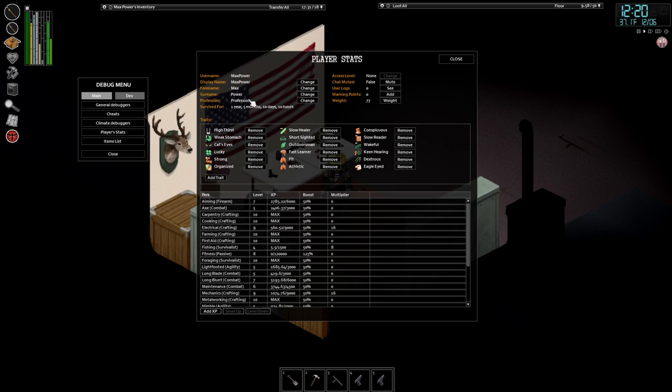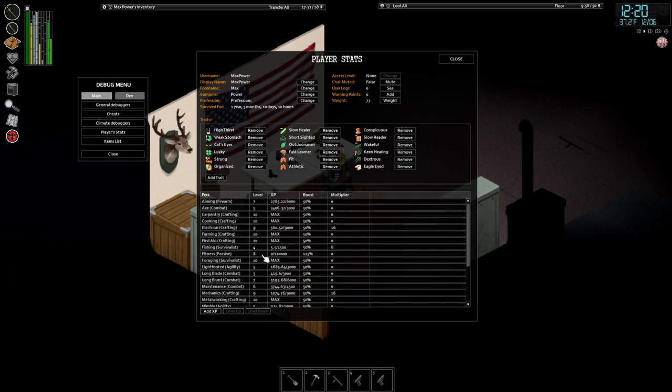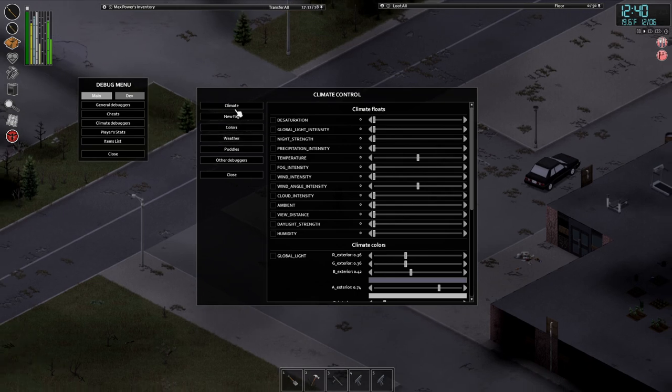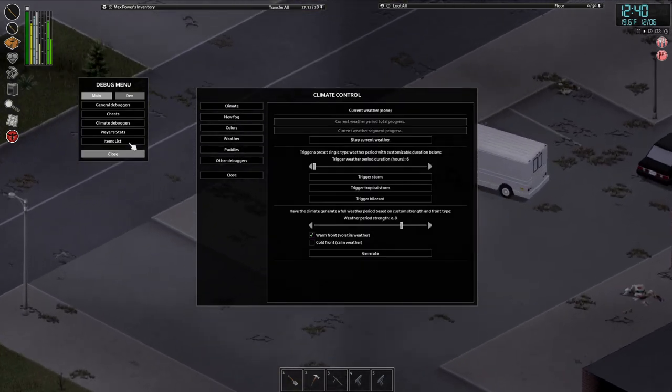We can also do some other fun stuff. You can edit your character — you can give yourself traits, give yourself experience with any of the skills, change your character's name, and change your weight. Some of this stuff over here I think is for multiplayer, so we're not going to worry about that. In the Climate Debuggers, you can change the weather and a lot of cool stuff — if you are interested in being a cheater.